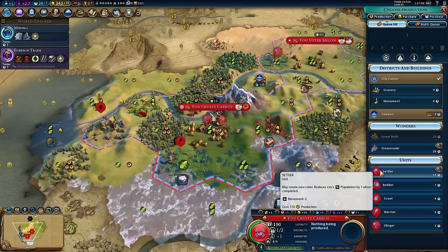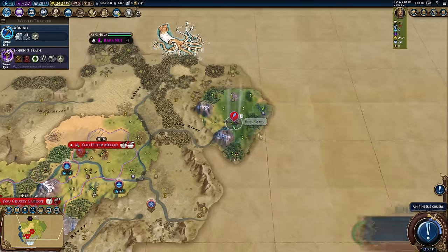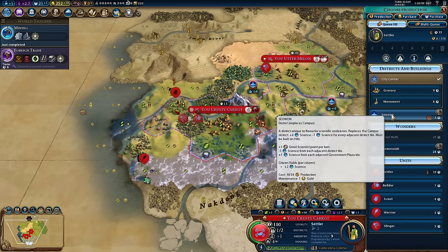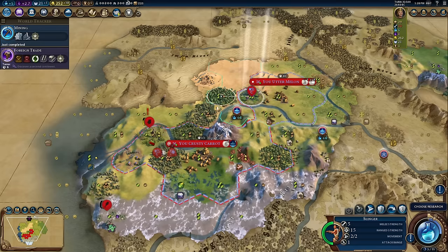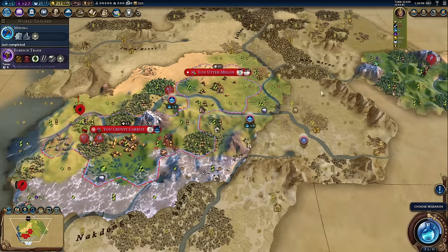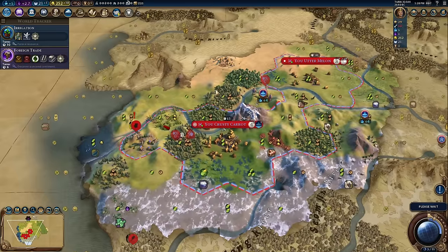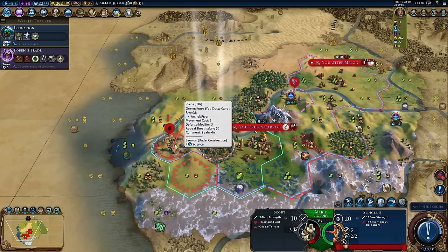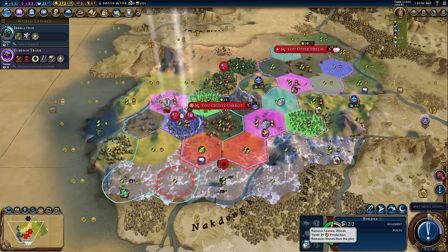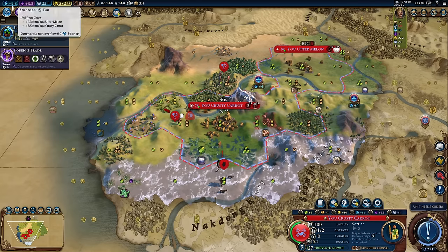My capital is now going to work through another settler — always good to keep these going early game. I'd like six cities ideally by turn 100 all with districts down, which is very possible. The slinger is out, now let's get that district finished. I've got another slinger on the way to provide emotional support. I'd quite like Irrigation to get Plantations so I can improve the sugar. Now we chop out our unique district — bam, there it is. Four era score and more importantly four science. Watch my science go up — 9.8 per turn. That'll just help me unlock other important things.